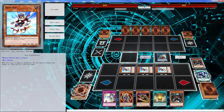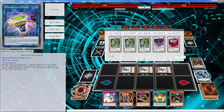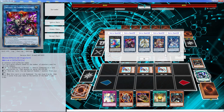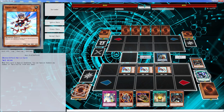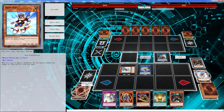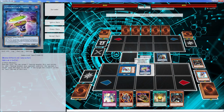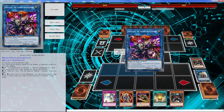We can at least get the Plaguespreader on board. Skull Deep needs three or more to get the effect of special summoning a monster from hand. Let's just go for the Underclock. If we just did not draw that card we would have been all straight.